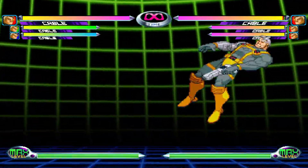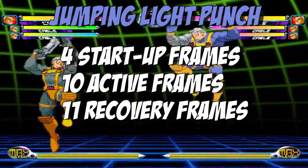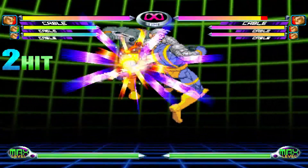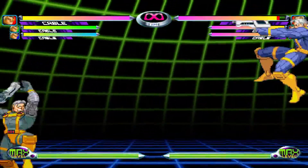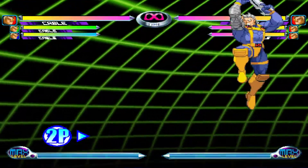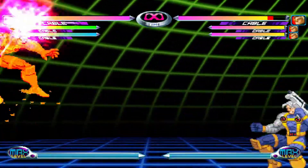Jumping Light Punch is a basic attack that you won't see often, as Cable doesn't really rely on air combos. Jumping Medium Punch is mainly used as air combo filler. Jumping Heavy Punch is an aerial gunshot and is one of Cable's best moves — it's used for guard break setups after a snapback and is crucial in landing big damage combos on the enemy. Use this move when your opponent is incoming.